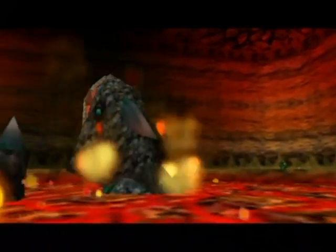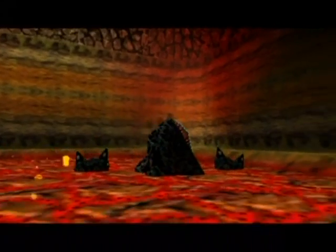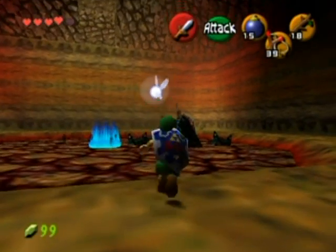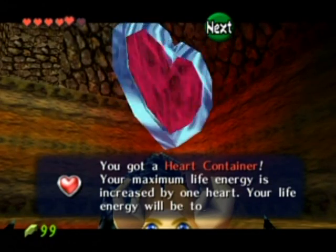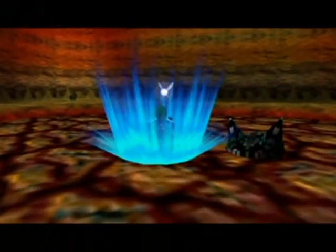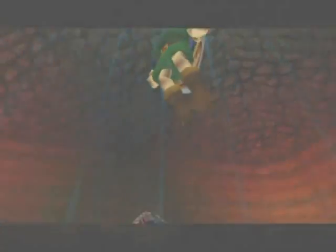Oh no, it's out of control! That was kind of gruesome actually — not kid-friendly in the least. Anyway, grab the heart container, get the life refill and an extra heart, and exit the area. So glowy, so calming.